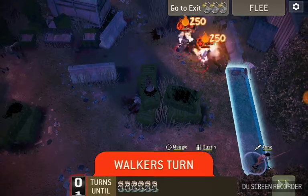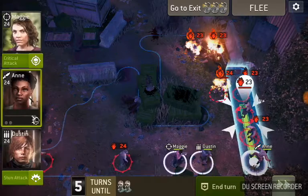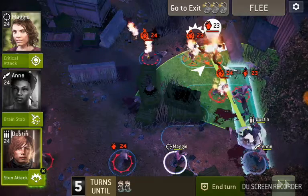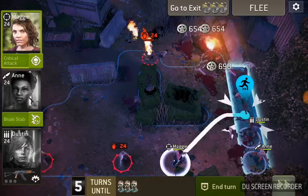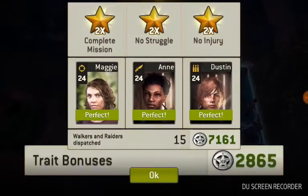Alright, so we'll get ourselves into position here, so that once the spawn happens — they spawned into the exit area. So, we'll use our charge attack and take them out, and run to the exit. There you go. Three stars. Thanks for watching. Press that like button and subscribe to get my other Walking Dead videos.